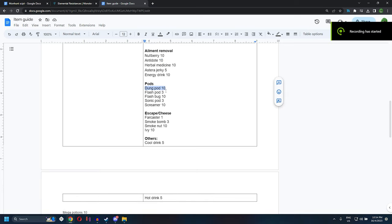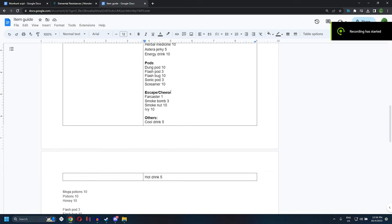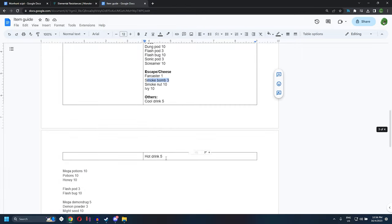For pots: Dung Pod is used to separate monsters — throw it at Monster A to move it to another area so you can focus on Monster B. Flash Pod is used to bring down flying monsters, and you can bring up to 13 with its complementary item Flash Bug. Sonic Pod — with its complementary item Screamer — is used to summon Diablos out of the sand. For escape and cheese: Far Caster lets you return to base immediately when small monsters prevent you from fast traveling. Smoke Bomb causes Fatalis to fly down when he's airborne, with Ivy and Smoke Knight as complementary items. Also bring Cold Drink and Hot Drink as needed.